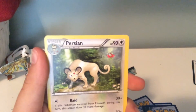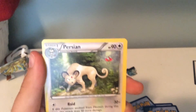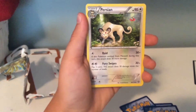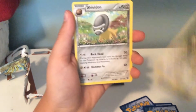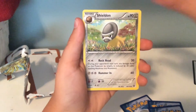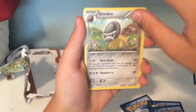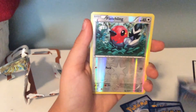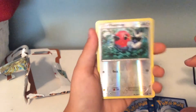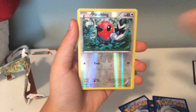There's a Persian. There's a Flabébé. Then there is a Shieldon restored from the Armor Fossil. And Fletchling has a Reverse Holo. Hoping for a Yveltal or Xerneas Break.